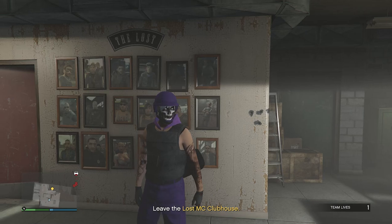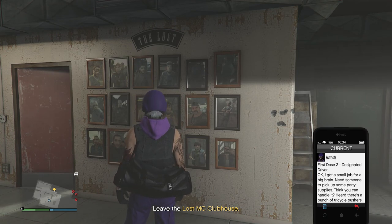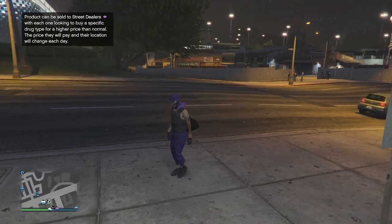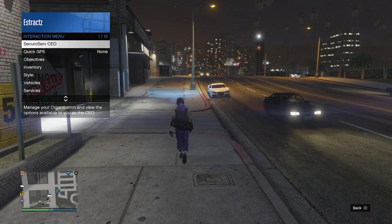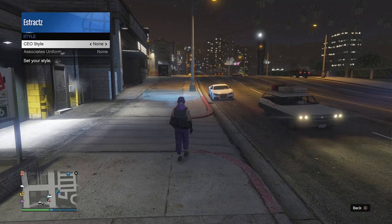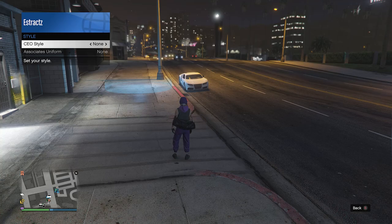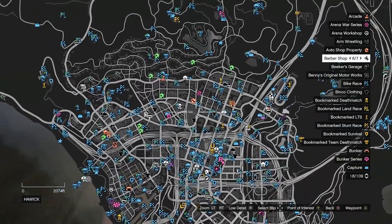Since Rockstar has fixed it, pull up your interaction menu, go to style, go to illuminating clothing, and scroll through your illuminating clothing for at least 30 seconds. Then put away your interaction menu, pull up your phone, click on job list, and quit the job. When you load back into a public lobby, the duffel bag should be on your character. If it's invisible, pull up your interaction menu, register as CEO, click SecuroServ CEO, go to management, go to style, and on your CEO style scroll one time to the right then one time to the left back to none — the duffel bag should then appear.